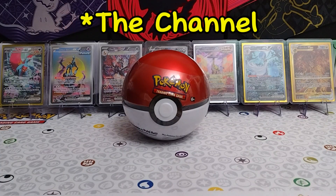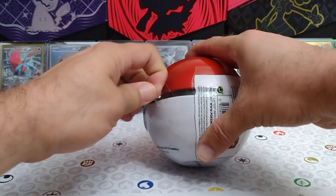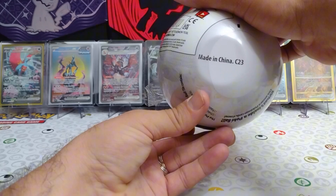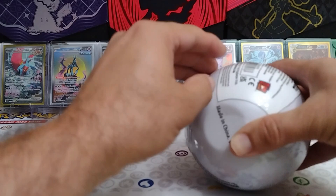Welcome back to Pack-A-Day. Today we have a Pokeball tin to open up. It is the C23, so it should have Lost Origin and Chilling Rain in it, I believe.